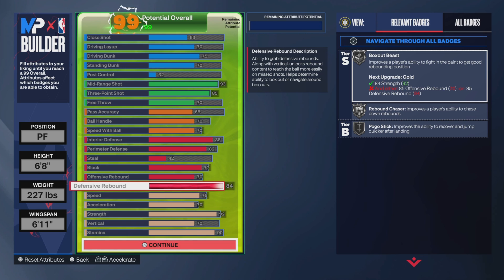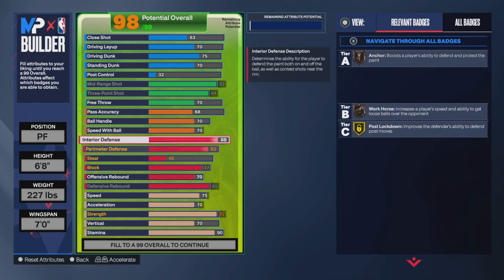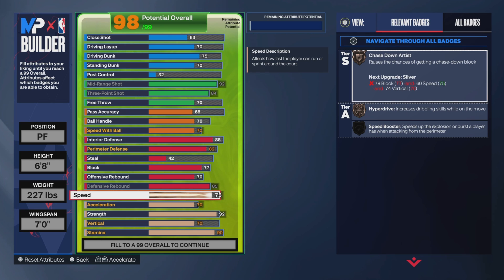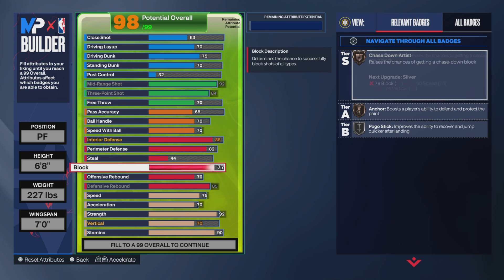We're still going to have the gold and hall of fame badges when it comes to shooting, but the only requirement is to put the wingspan to 7 foot so we can meet the gold Box Out Beast requirement. We put the defensive rebound at 85 and go from there. Speed-wise we're going to have a high enough speed — we're still going to be like a center but we're a stretch.